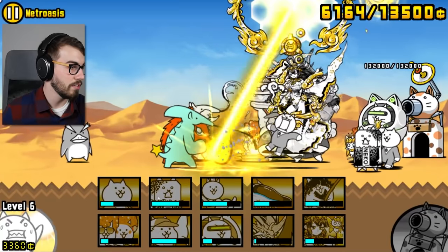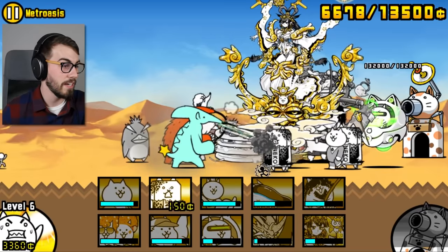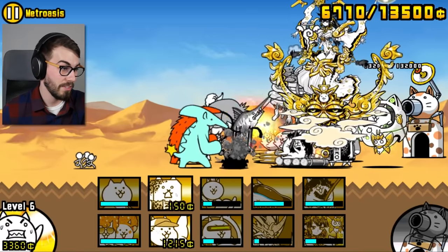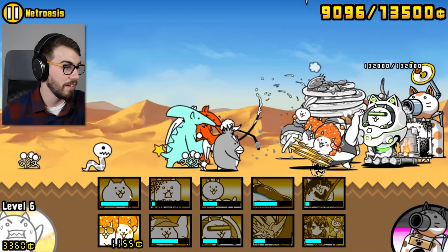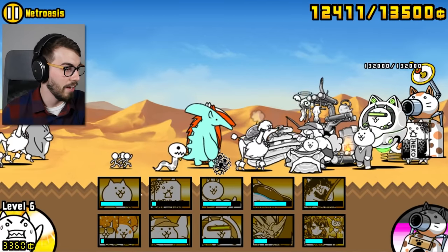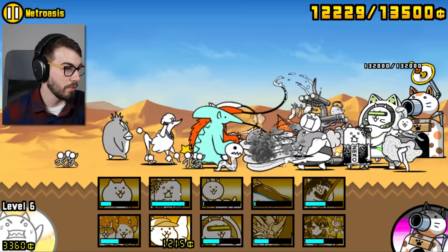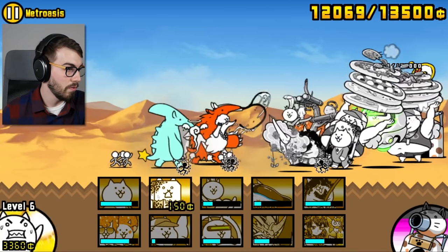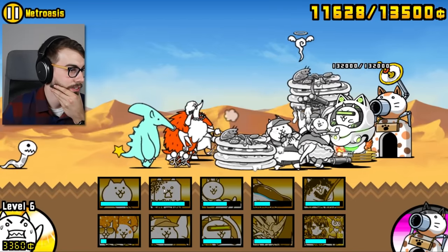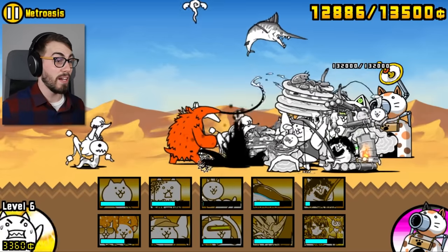That always seems to be the problem with these levels — you get a couple of different types of enemies stacked up together and between all of them you can't do anything. There's a little bit of freezing now and then because apparently no technology in my life ever works 100%, because neither do I. The only hope here is getting Pizza Cat to do a wave attack that hits these guys, and he doesn't want to do that. I've got a lot of money that I can't use — I should have brought more spam or something.